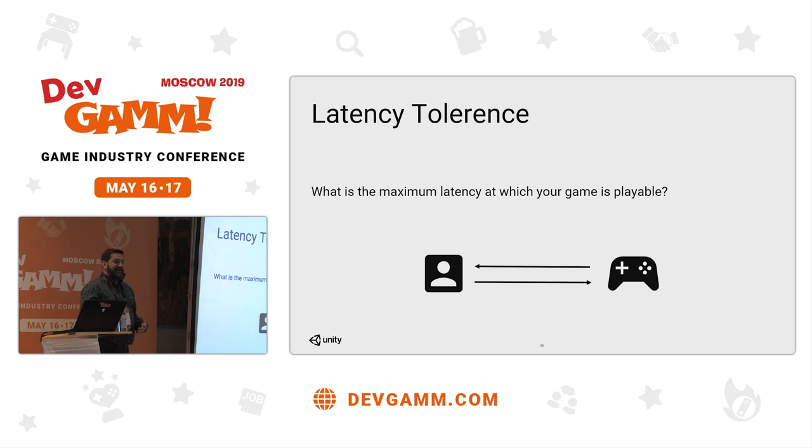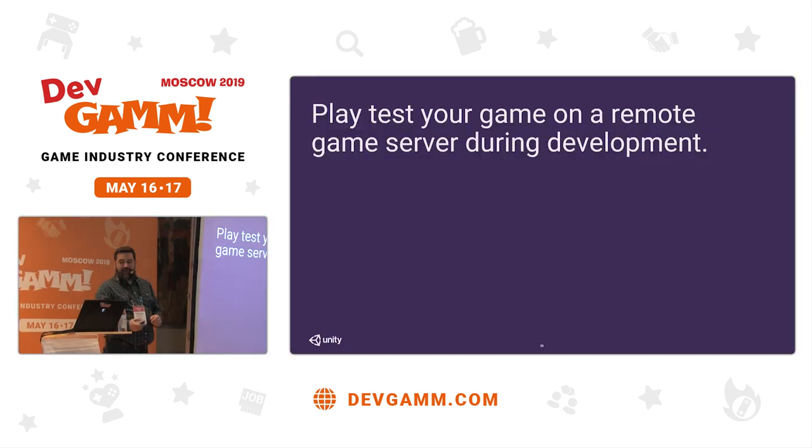Kicking off with latency tolerance — it's really important to understand from very early on, even from design stages, how much latency will be acceptable to your game. If it's a turn-based card game, you can get away with a huge latency. If it's a first-person shooter, you're going to have a tiny latency. What's really important is that you test your game on a remote server very early on in development. A lot of developers start testing locally in the office, think it's fantastic, then release and find that the remote location introduces latency, packet loss, and jitter — and suddenly their game has a huge number of problems. So test as early as possible, and if possible test in the environment you're going to go into production with.